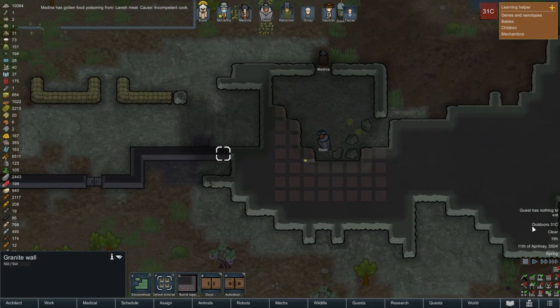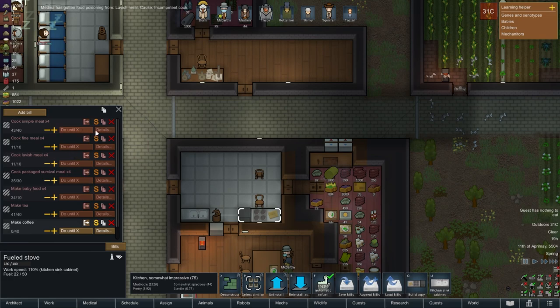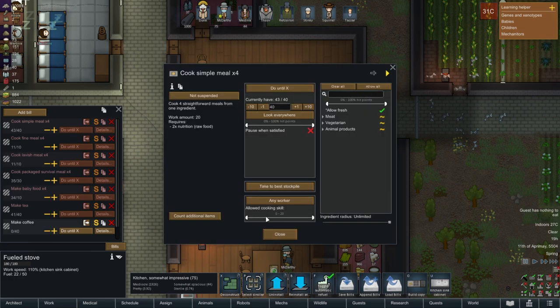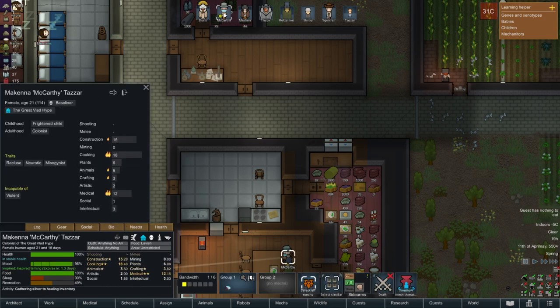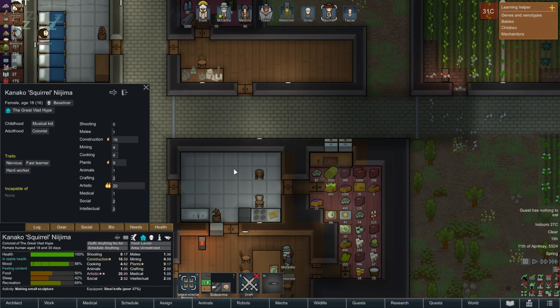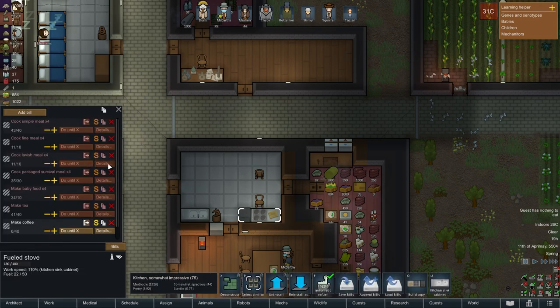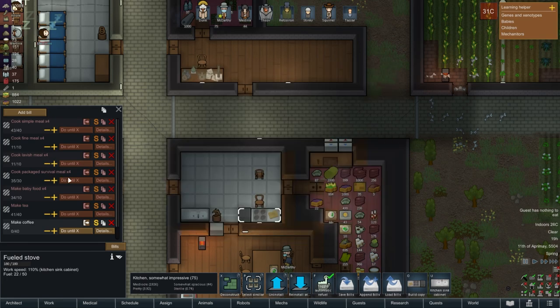They're all getting food poisoning — what is going on? Maybe one of my guests was cooking. Let's set a minimum allowed skill so they don't do that. Cooking skills: eighteen, eleven, five. For lavish meals let's set to thirteen, fine meals eleven, simple meals five — that's fine.